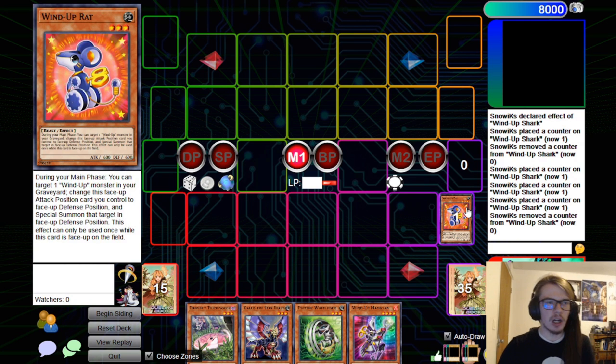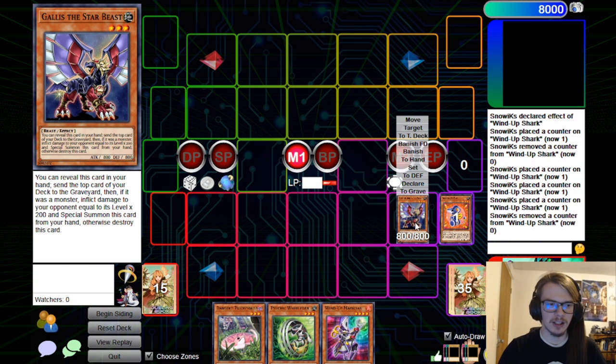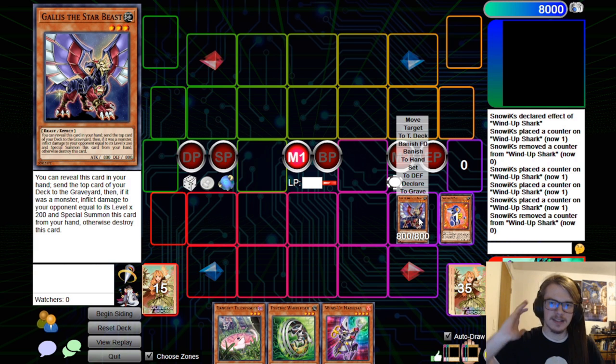Now this is very important: if you're playing Gallus, you have to play a low count of spells and traps, because it destroys itself if it sends a non-monster to the graveyard. It is a free special and it's not once per turn — so if you want to bounce it to the hand with something like Genex Ally Birdman, you can totally do that and then just activate it again. It's really strong.